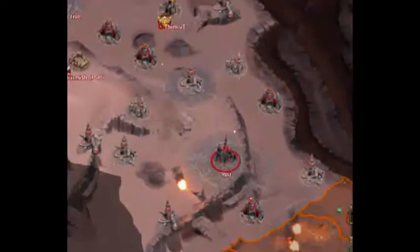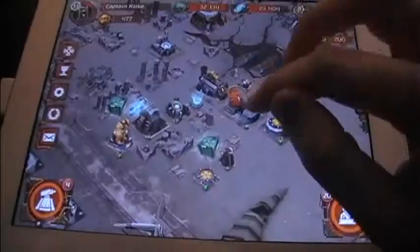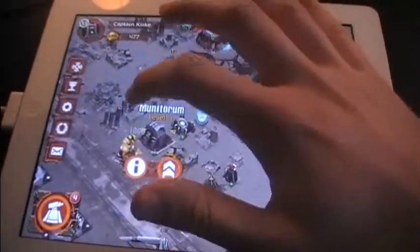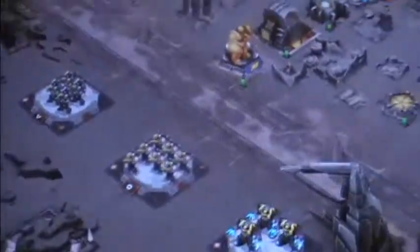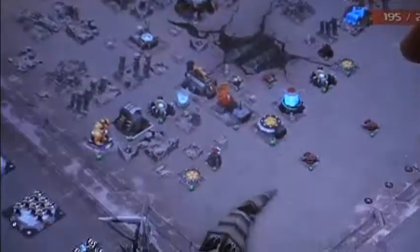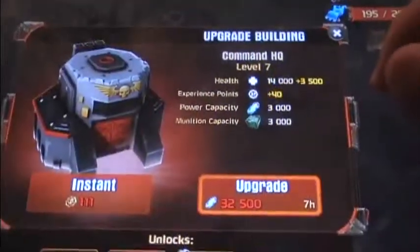Now we're going to see the big map where you do all the fighting — I think it's on Istvan 3. You get a home base of your own where you can build your base, erect buildings, collect resources, and build an army of your own. As you can see, I've chosen the Emperor's Children on the traitor's side, most particularly because I like the Emperor's Children and Fulgrim in particular. You can upgrade your buildings, which costs energy and resources.